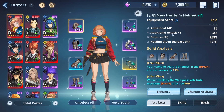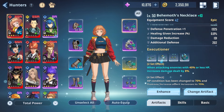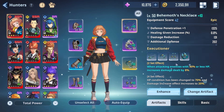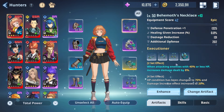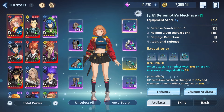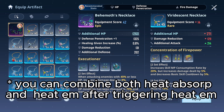Combined with the Heat Absorption effect, you can cut the cooldown down to 15 seconds. For accessories, you can use the Behemoth set, which gives a permanent 20% damage increase when the target is below 70% HP — one of the most consistent options available. The alternative is the Very Distance set as a four-piece, which reduces cooldown time by 18% and increases normal skill damage output by 18%, letting you rack up Heat Absorption stacks faster and convert them to Heat Emission more quickly.